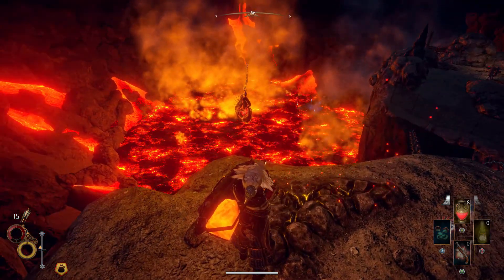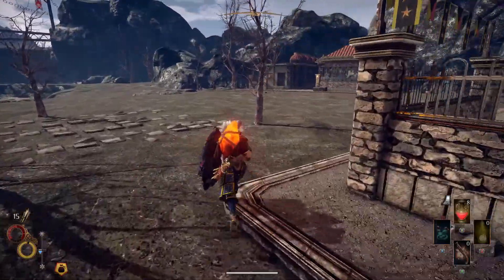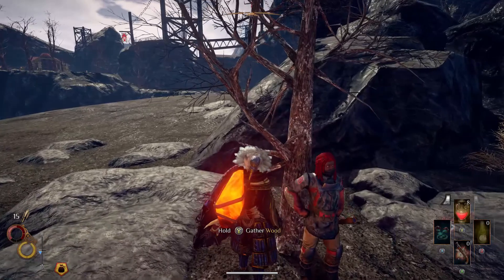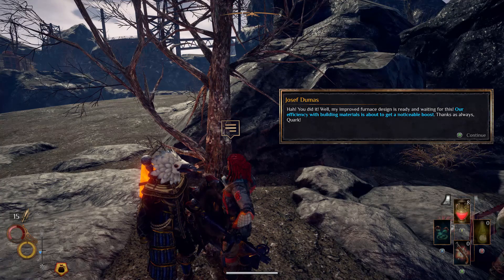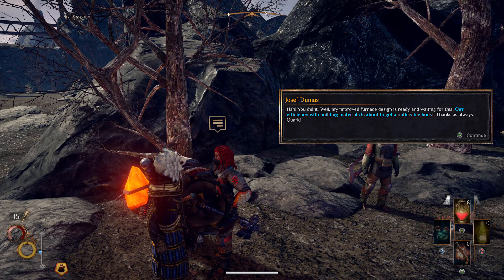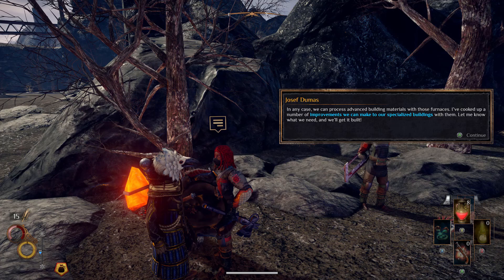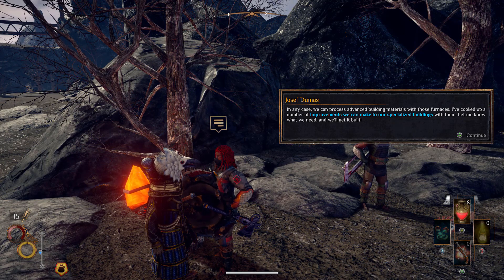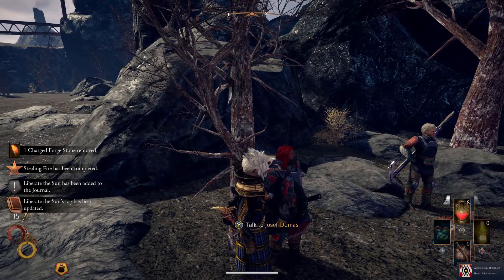I'm ready to have my backpack back. We could have prepared for that and actually tried. Ha — you did it! My improved furnace design's ready and waiting. Our efficiency with building materials is about to get a noticeable boost — thanks as always! We can now process advanced building materials with those furnaces. I'll cook up a number of improvements to make our specialized buildings — let me know what you need and we'll get it built. Achievement unlocked: Heart of the Volcano! Liberate the sun's log. Speak with Evangeline about construction.